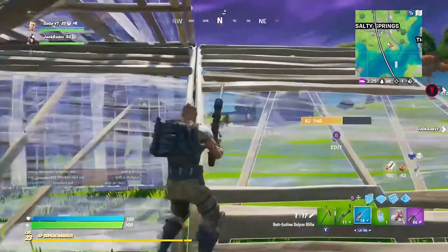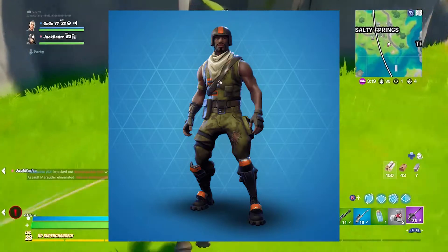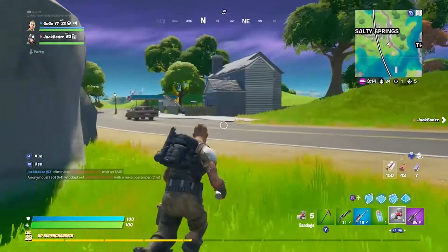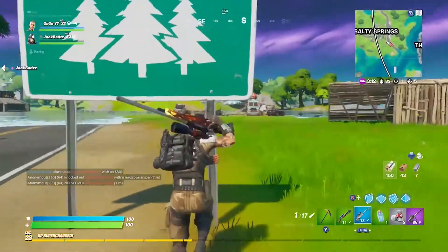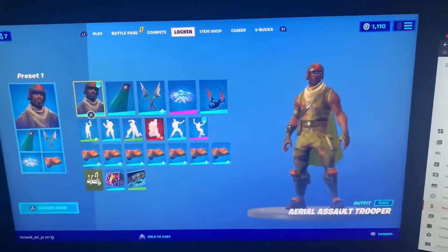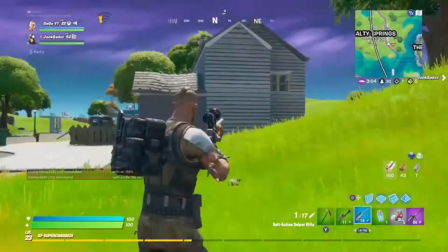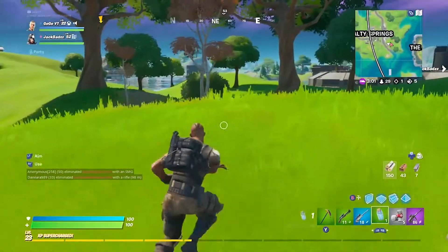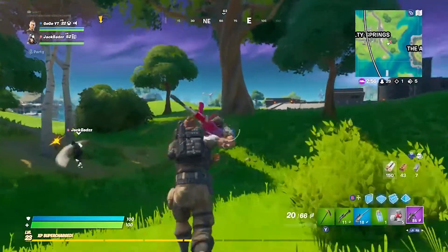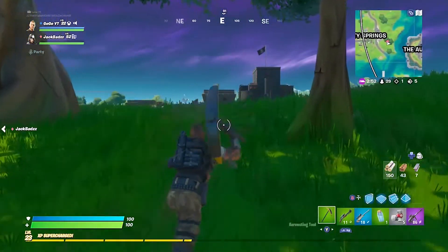Taking the crown for the rarest skin in Fortnite Battle Royale is the Aerial Assault Trooper. This was literally the first skin in the entire game apart from the defaults. Like the Renegade skin, this was a Season 1 exclusive earned by leveling up and then paying 1,200 V-Bucks for the skin. The skin doesn't look the greatest, but if you wear it on the battlefield then people will literally be scared of you.